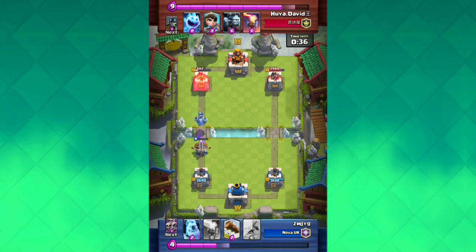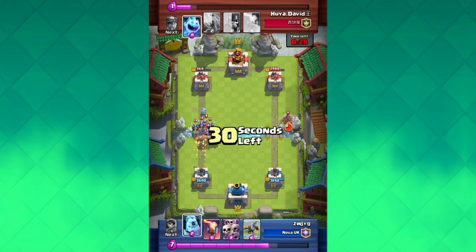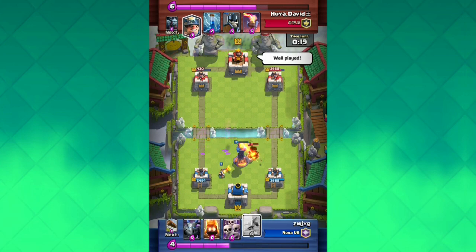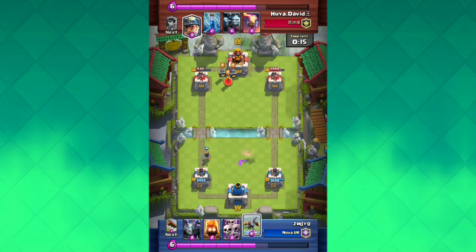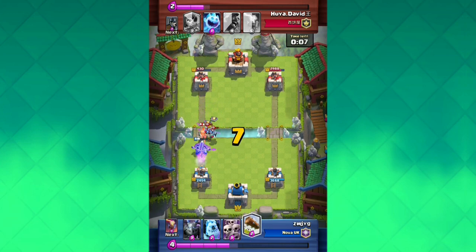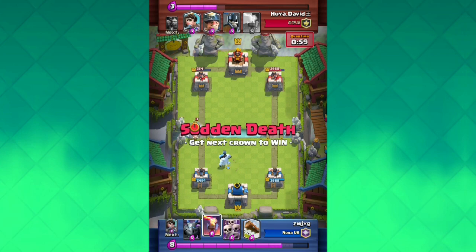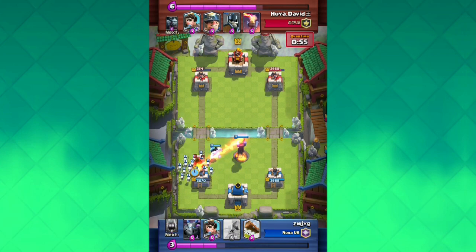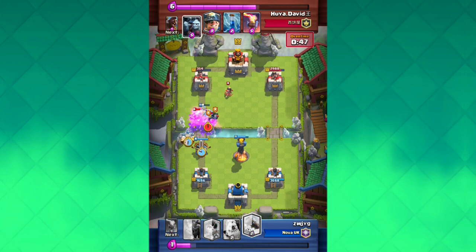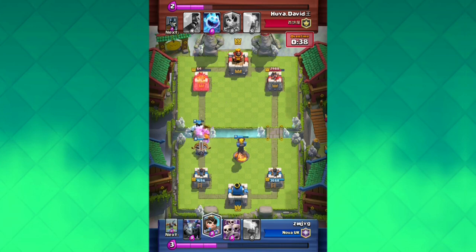Hopefully this comes to the game so people can find decks more easily instead of asking others. A lot of you ask me for decks in the comments and I don't respond — not because I don't like you, but because I'm not good with decks. I've used one deck since Arena 4 and it got me all the way to Legendary Arena. I'm about 60% sure this leak is real and 40% sure it's fake. One thing that makes me think it might be fake is the guy's gold and gems — he has 1 million gold and 250,000 gems, which are suspiciously round numbers, suggesting he may be on a private server.